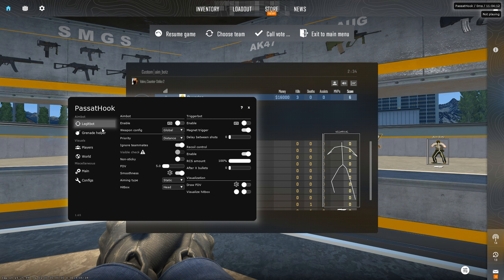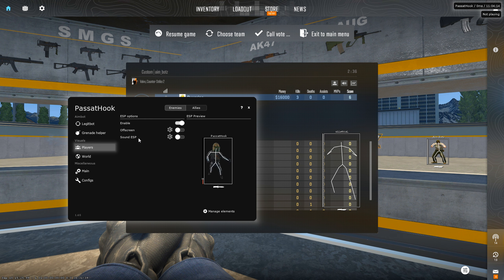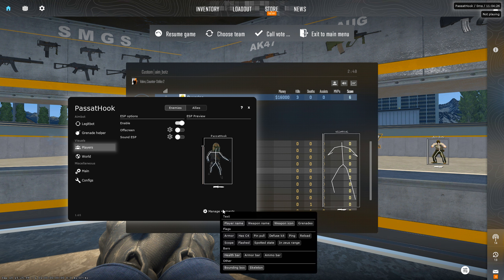I'm going to start with the visuals. We have enable, off-screen, and sound ESP, as well as enemies and teammates options. Let's enable the ESP and then click on Manage Elements — this is how you set up the ESP. You press Manage Elements and then enable things like player name, weapon name, etc.